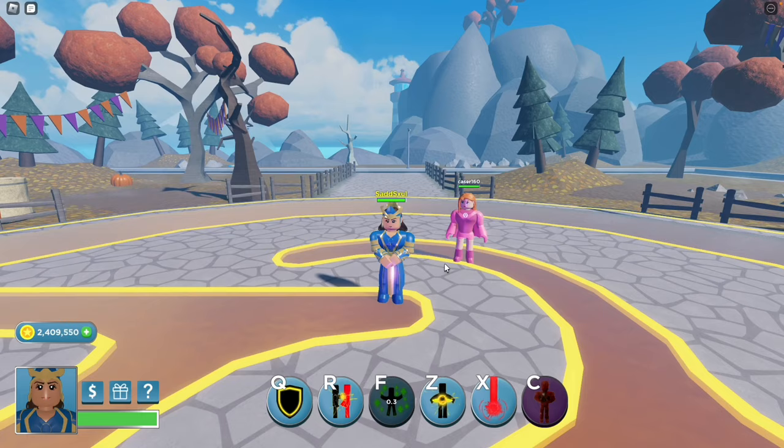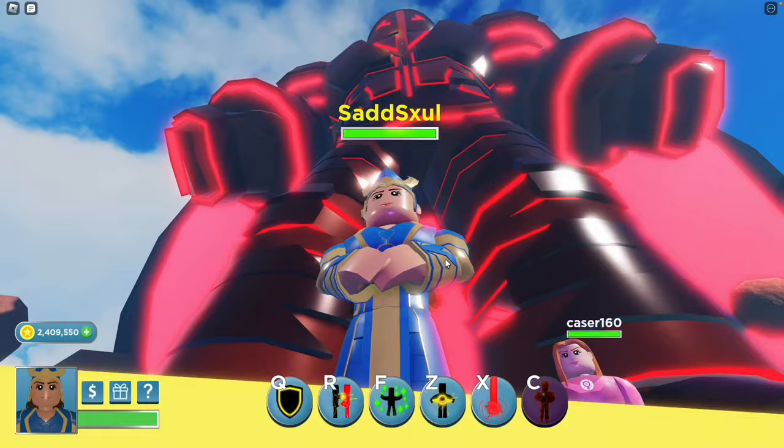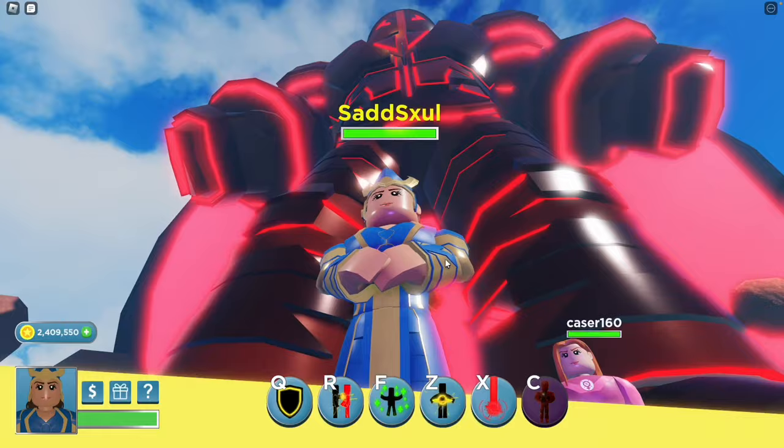X summons a laser where you click and deals lots of damage. C is her ultimate — it summons a robot, and once you click C again, they summon a black hole dragging all players into it, dealing so much damage.